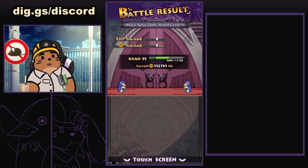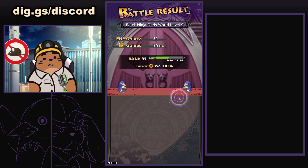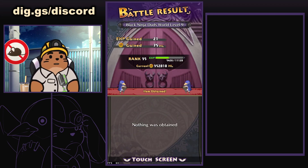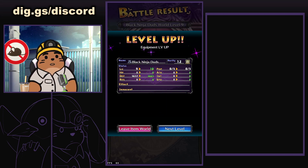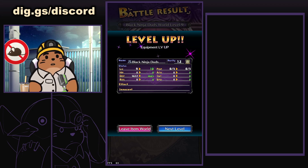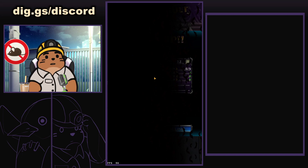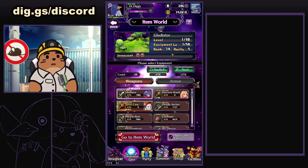Now what we're specifically talking about here is rank. If you don't know what rank is, rank is basically the deciding factor on what the stats on your piece of gear are going to be. Now specifically what this method does is it takes advantage of restarting the game when you're fighting an item level boss to increase your item's rank level or to get another random piece of gear with rank level.